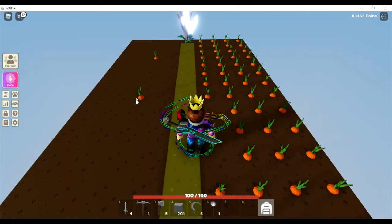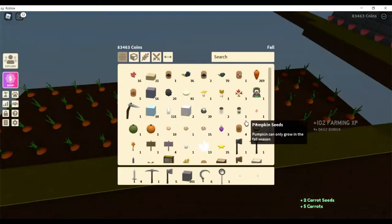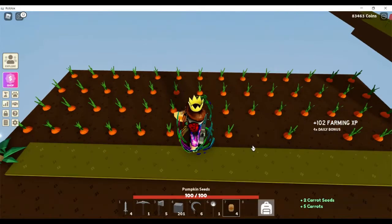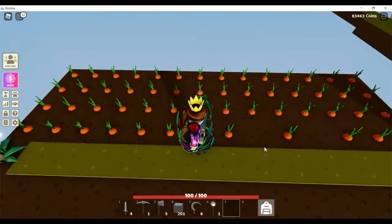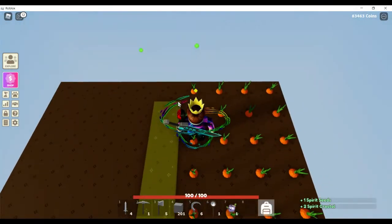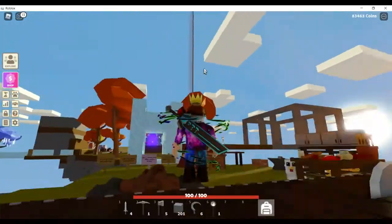Anyways, here is the farm. I do not know how two carrots got there instead of in this farm area. Oh, that's pumpkin seeds. I also got spirit seeds. We can also ride the animals - yes, only me and one of my friends.